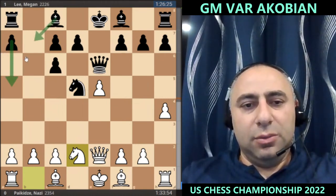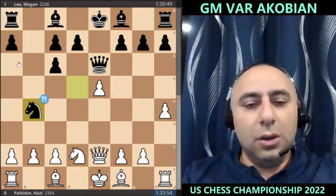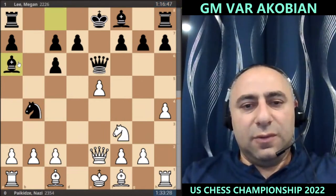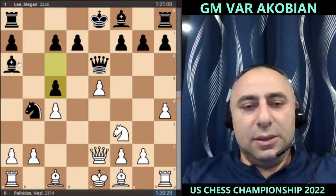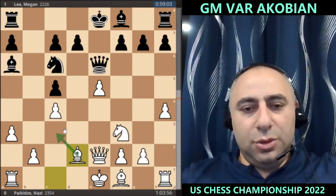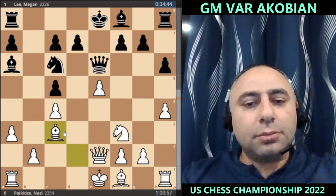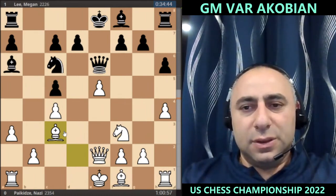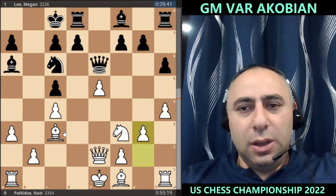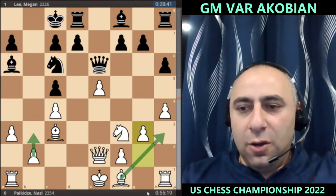A5 is a better move, which would allow bishop a6, activating the dark-squared bishop. Instead, after knight b4, knight f3, bishop a6 activates the bishop, and now c4 makes a lot of sense trying to shut down the bishop. Then c5, knight c6, and bishop d2 — the idea is to try to put the bishop on c3. If white can finish the development, she will certainly be better. Long castle, g3 — Pakidze is playing very well, I like her position.